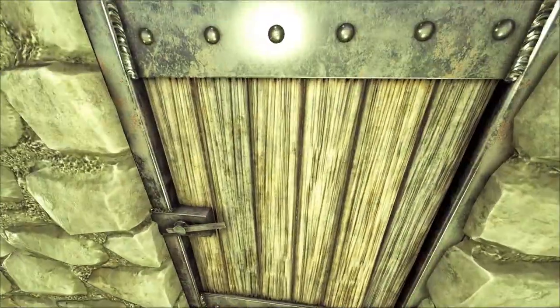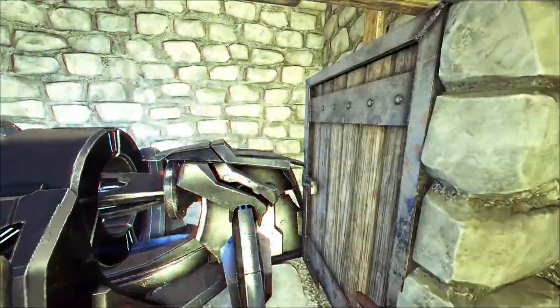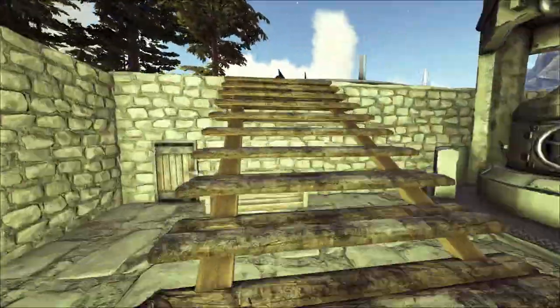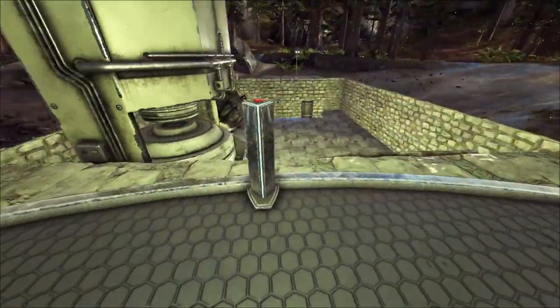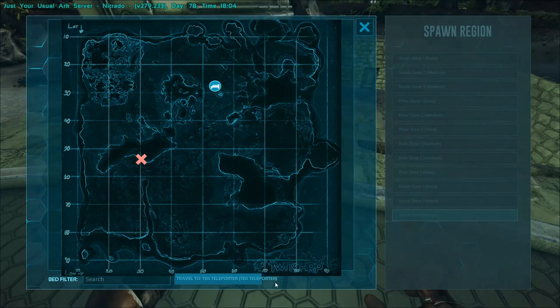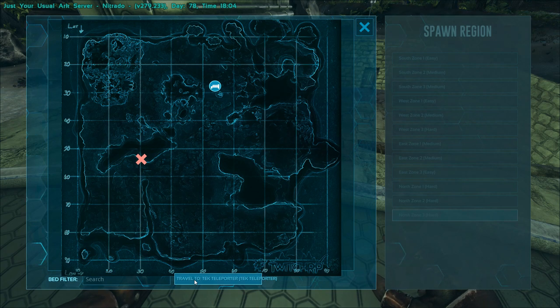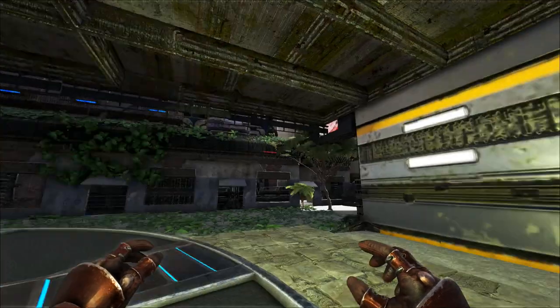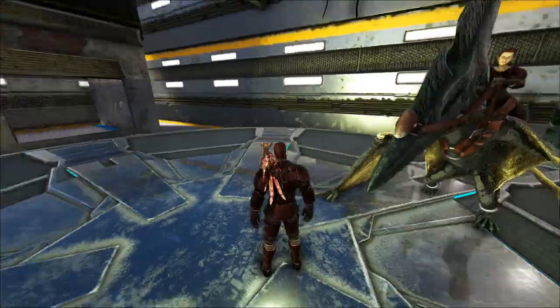Let me start up our tech generator real quick — there we go, firing on all cylinders. The generator that runs the other teleporter is in the city and we have plenty of element to keep it running 24/7. Alright, you ready Monogard? Okay Dorothy, here we go.